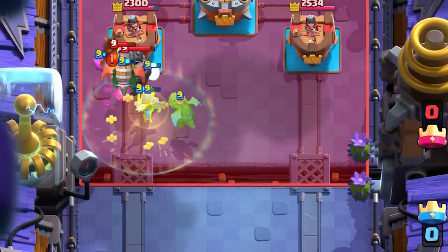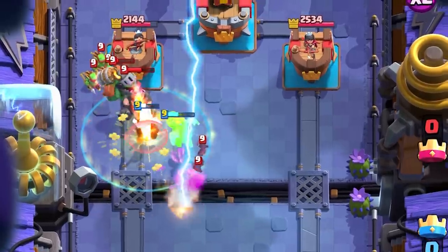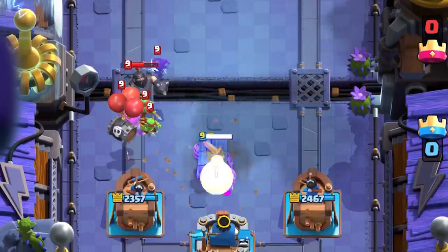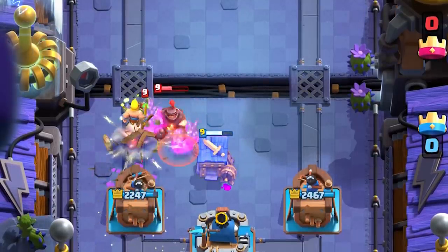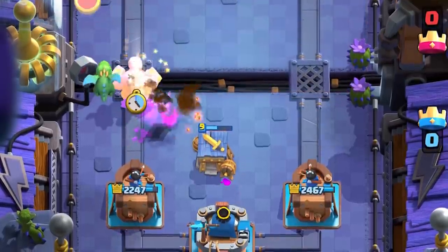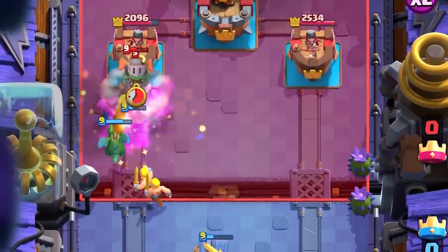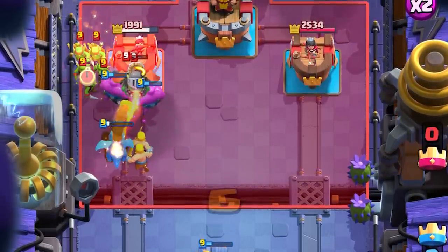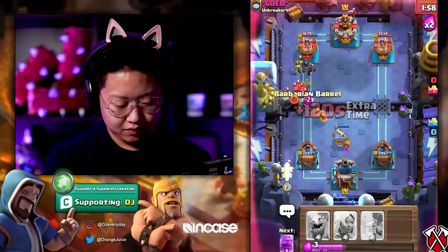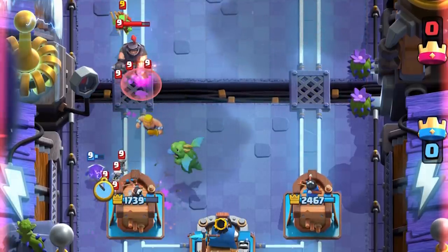He's got a Mega Knight. I've got Electro Dragon for the Bats. He's got a Lightning for me - a little scary. We're going to need to Barbarian Barrel all of those Skeletons. He's got Lightning, so I just won't give him Electro Dragon value. Let's take it for the Spear Goblins though - we've got to address that real quick. I took care of that. The Spirits connected. Get rid of the Spear Goblins. I didn't have Electro Spirit in rotation - that's so bad.